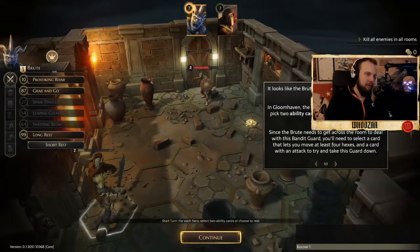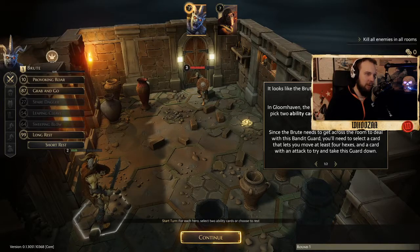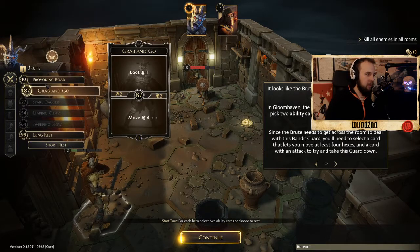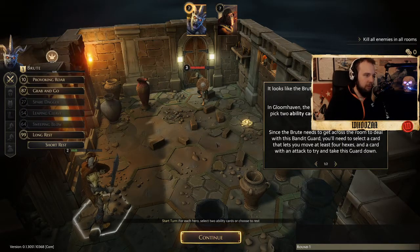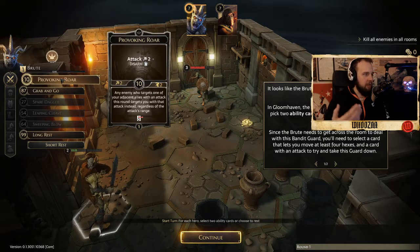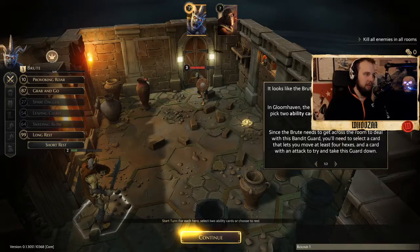In Gloomhaven, the first thing you do each round is to pick two ability cards for your character to use on their turn. Since the brute needs to get access to the room to deal with the bandit guard, you'll need to select a card that lets you move at least four hexes and a card with an attack to try and take this guard down. You move four because he's four squares away. And you can use Provoking Roar - attack two, but also disarm - which means the bandit guard can't attack.